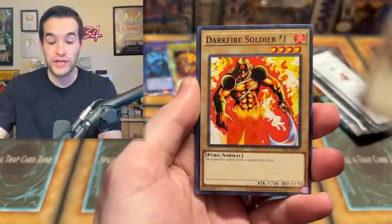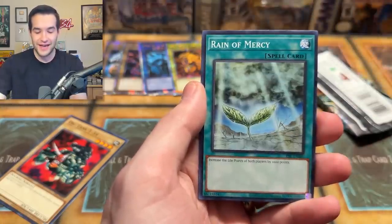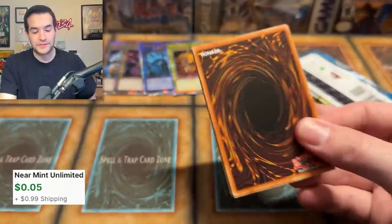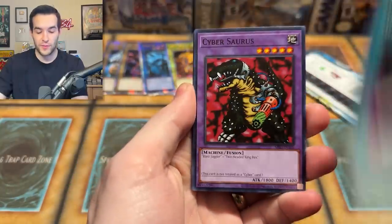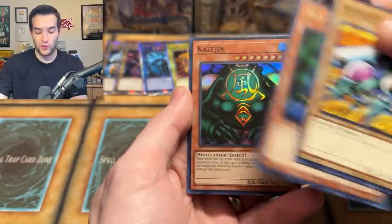Insect Imitation. Oni Tank at 34 — we got to pull that out, that's a classic. Inspection, Rain of Mercy, Monster Recovery, and an Earth Shaker. We've got all kinds of pop-ups today. It'd be funny to count how many Oni Tank and Petite Moth cards we pull out of the whole case. Cybersaurus right there — pretty interesting to see how many we can pull.